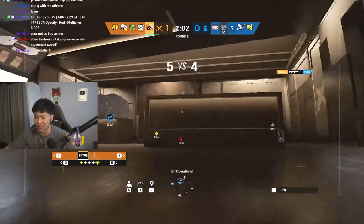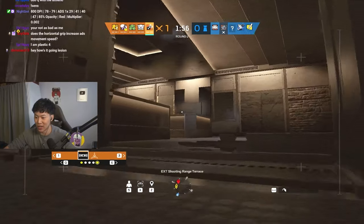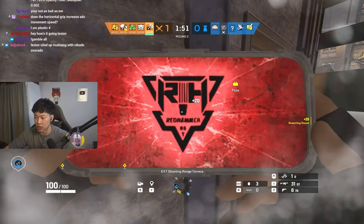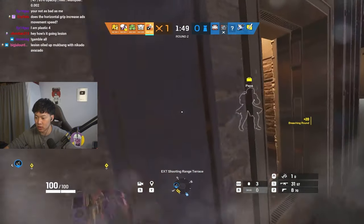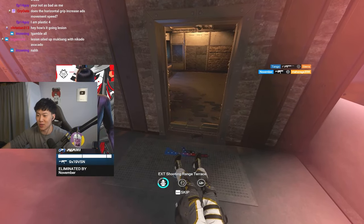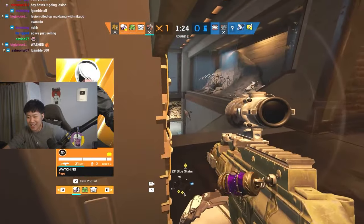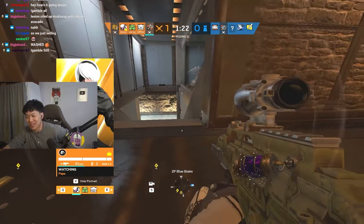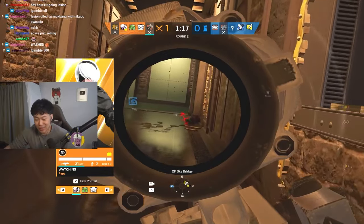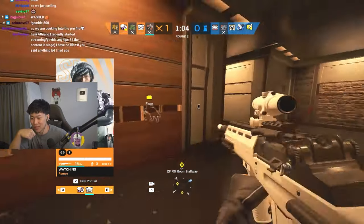The question is, do I really want to challenge this Azami? Probably not, but let's try it anyway. Just keep breaking the Azamis. My gun just feels weird. I don't really like the horizontal grip. Definitely not on an ACOG — that's a little weird. Ash's R4C feels like it needs the vertical grip. That gun is bouncing either way.